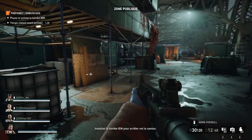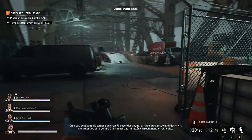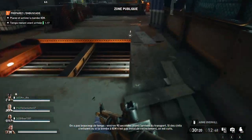Set up the EMP to stop the truck in its tracks. We're on a timer — roughly 90 seconds until the transport arrives. If any civs get away, or the EMP isn't set up properly, this show's over.